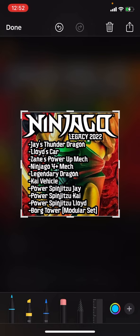If you agree, make sure to hit that like button and subscribe if you haven't — it would really help. Leave your thoughts about this set list. I think the ones that make the most sense are Jay's Slither Dragon, Borg Tower, the Spinjutzus, and maybe the four-plus mech. For the other ones, the set names don't really make sense unless there's a specific reason for them. Bye!